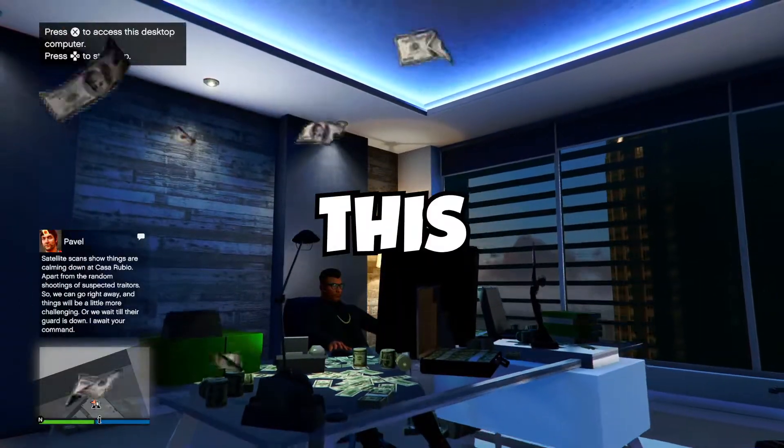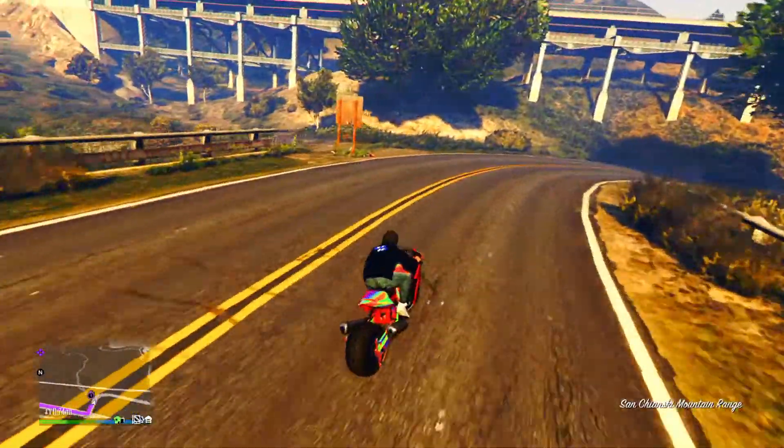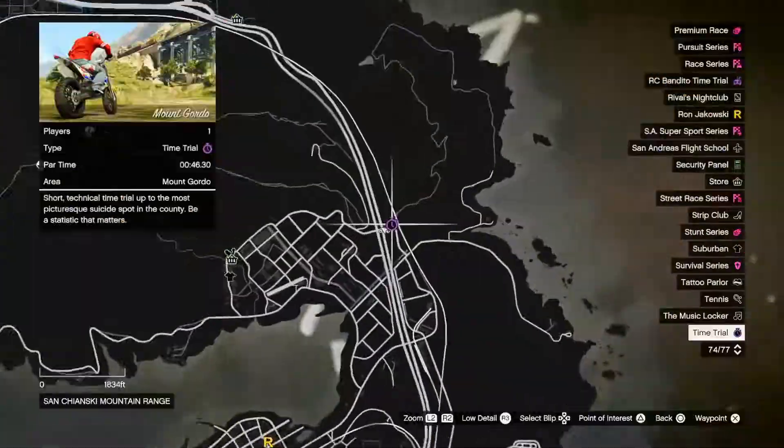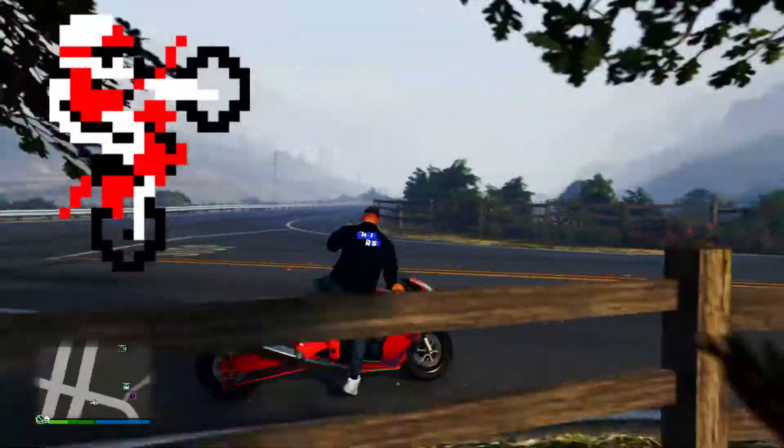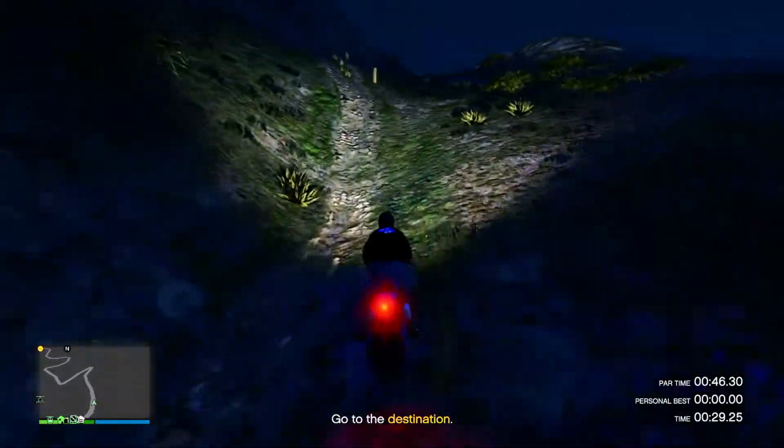These are the best money making methods this week in GTA Online. The first method is to complete this week's standard time trial. It's located near the upper part of the map over at Mount Gordo, and you're definitely going to want to use a bike when completing this because there's a bunch of windy roads leading up into the mountains.